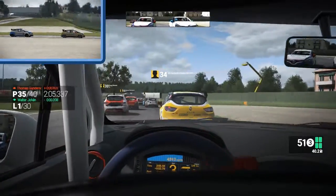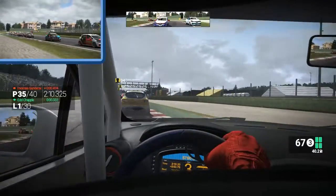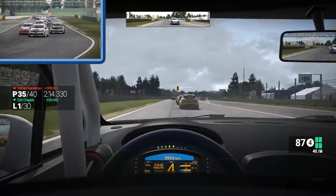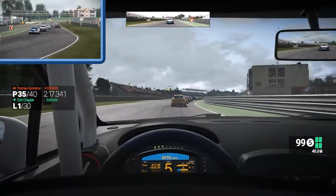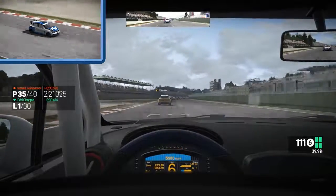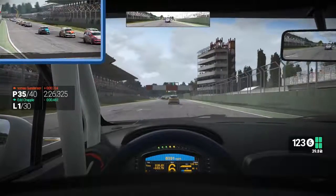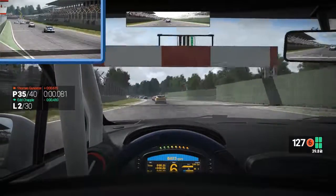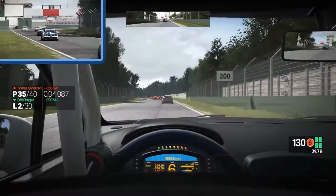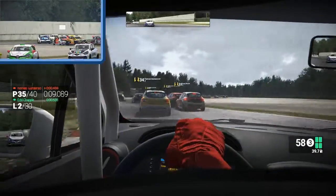I always love pit stops and strategies revolving around those — when you take them, how you take them, all that sort of fun stuff. It's just under two liters of fuel per lap around here. We have managed to pick up five spots, which is good. However, I have a feeling the AI will start running away from me before too long. That being said, if they stay bunched up, then I have a decent chance, because the more they're bunched up, the more they have to brake where they don't really want to.